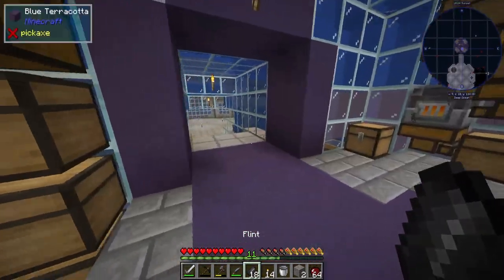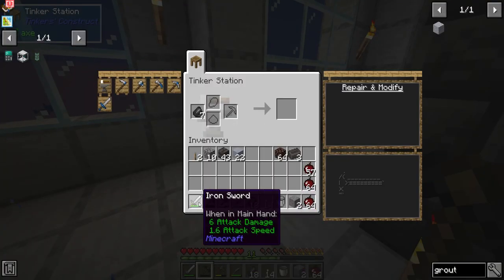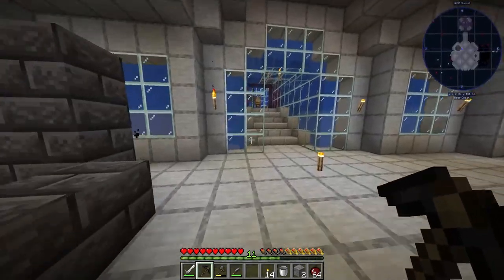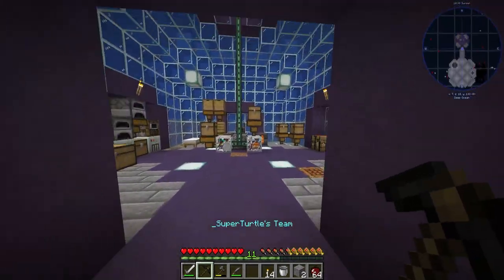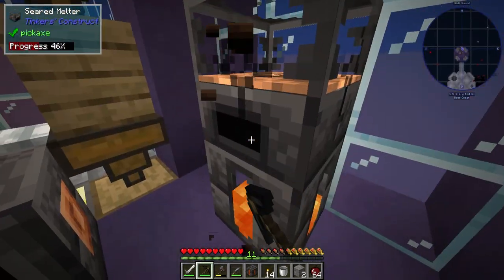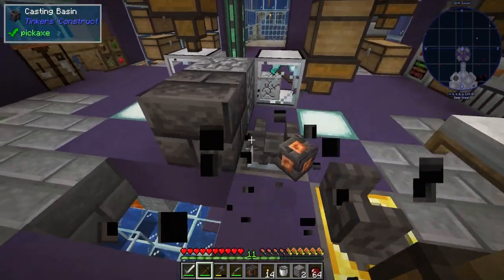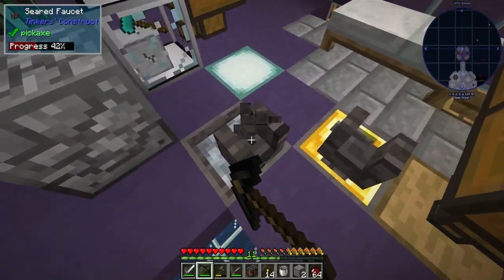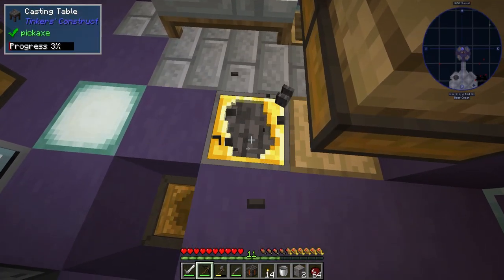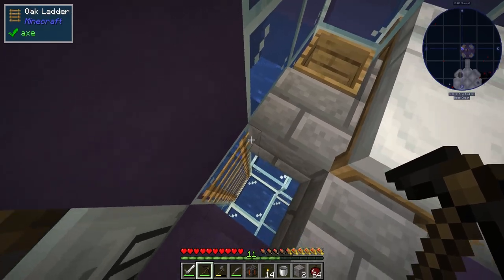We got this going and I've already moved the tool station over here — we're going to be putting all of our tool area stuff over here. So let's go ahead and get the rest of this moved over. It looks so weird not having that there anymore, and we're also going to be moving this setup over there as well so that we can go ahead and automate lava production. We still have to load it with cobble, but we won't have to do anything else to it.